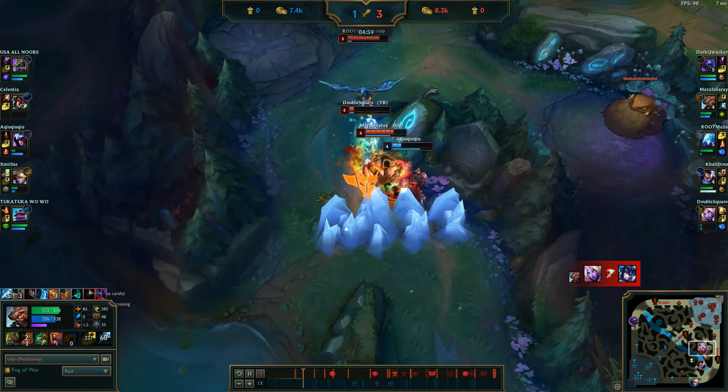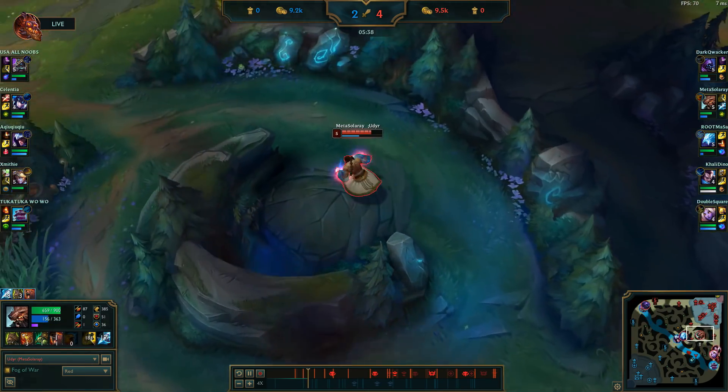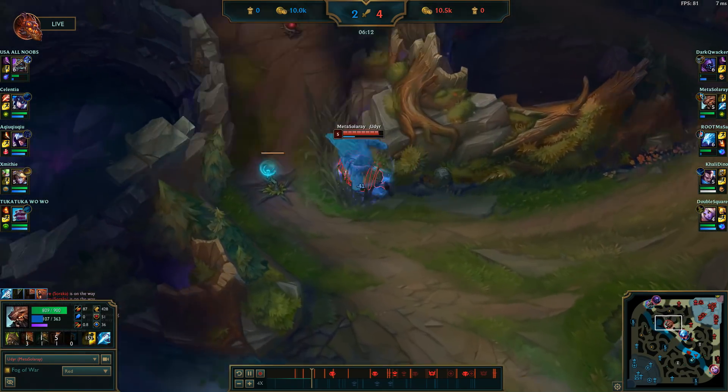Good movement, staying in range with all these people, taking one step between every auto attack — just orb walking to keep up with them. Especially with Sejuani, Unflinching is pulling out a lot of its value.